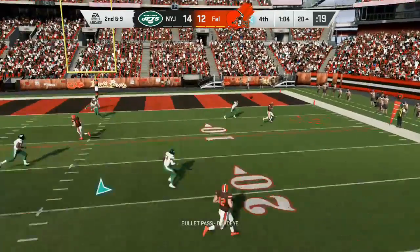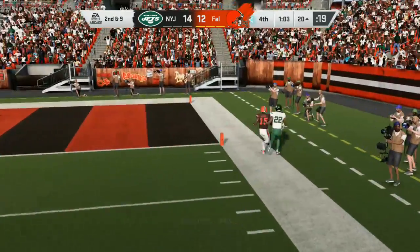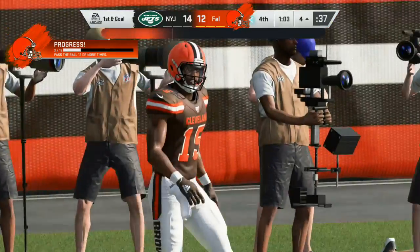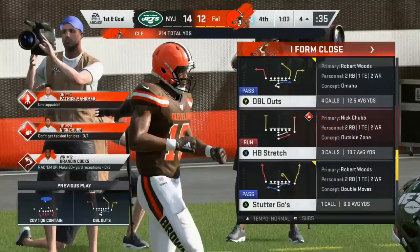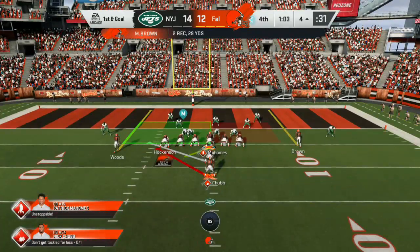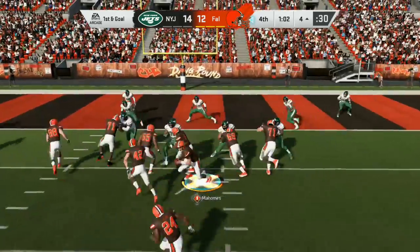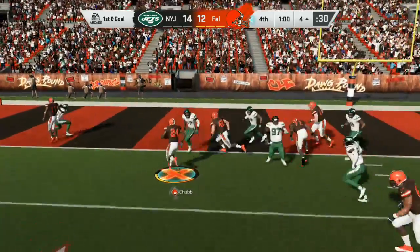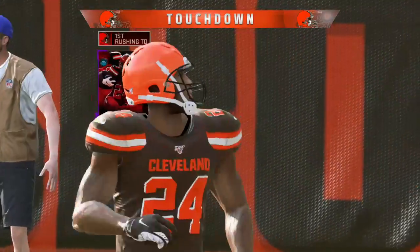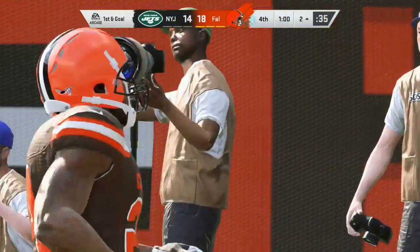Mahomes to throw — caught, right around the 6. He's down inside the 5, at the 4, before he's out of bounds. That's what they need right now: get the 1st down, get out of bounds, stop the clock. Just playing smart football, understanding the situation. He takes it across for the touchdown, and they've taken the lead late in the 4th.